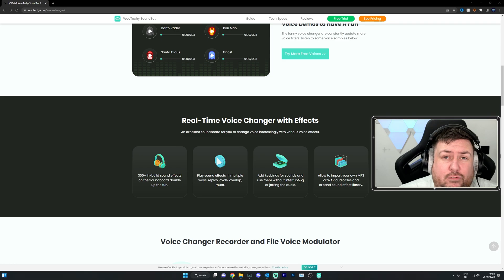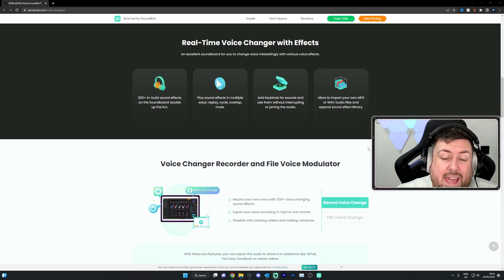You can key bind everything to make it easy. If you've got a stream deck, you can link it to that. You can also import your own MP3 files — if you've shouted something in a video or just want a sound like 'let's go,' you can use that as a hotkey or assign it to a button on your stream deck. You can also hear yourself back, and you can turn that off as well.